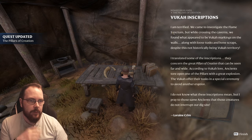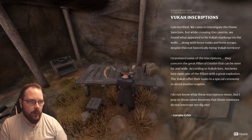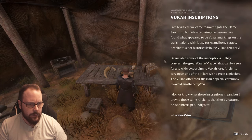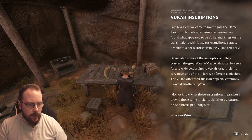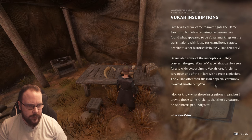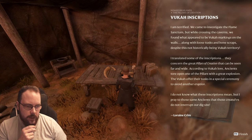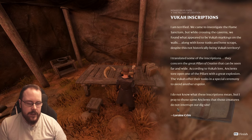VUCA inscriptions: 'I am terrified. We came to investigate the Flaming Sanctum, but while crossing the caverns we found what appeared to be VUCA markings on the walls, along with loose tusks and bone scraps. Despite this not historically being VUCA territory, I translated some of the inscription. They concern the Great Pillars of Creation. According to VUCA lore, ancients tore open one of the pillars with a great explosion. The VUCA offers the Tuscan special ceremony to avoid another eruption.' Right — that's the volcano.